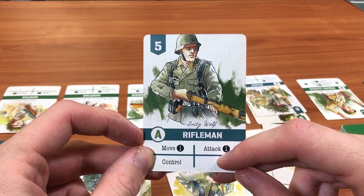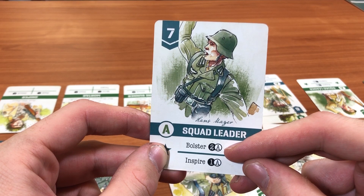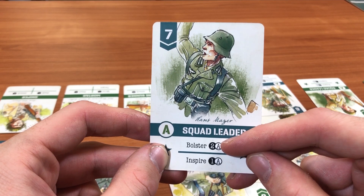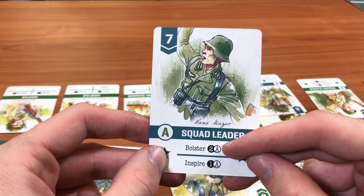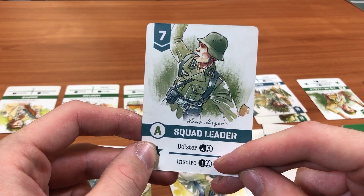Here we have the squad leader for squad A. He has a bolster of two with an A notation, meaning he can draw two A cards from the supply and put them into your deck. The inspire ability lets him tell a previously activated unit within squad A to activate again and choose any of those moves. Each card also has a small flavour text giving a name to the individual character.